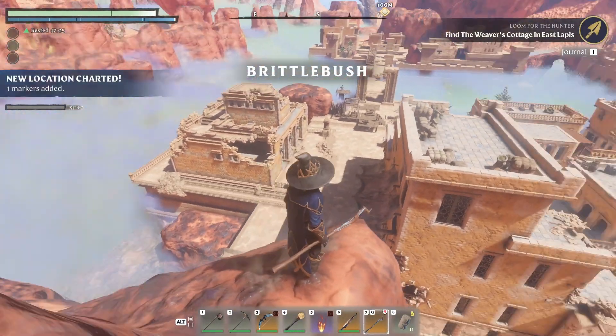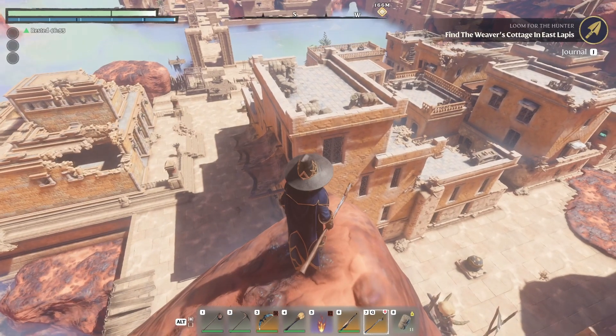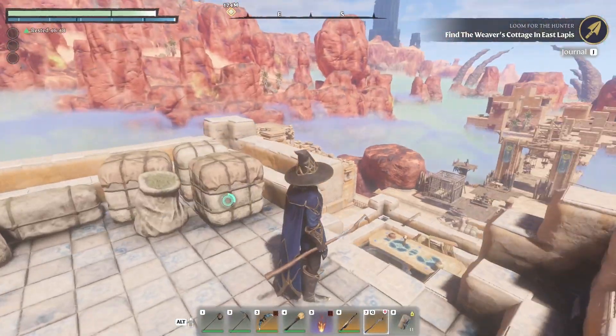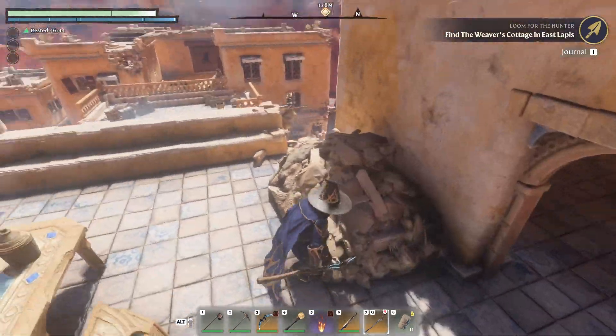So we've made it to Brittle Bush. We'll have a new marker added. This quest is over here somewhere. I think it's going to be here in the city or at least the path is. So let's go ahead and get started. We'll start on top of this one. I'd really like to break all this stuff down off camera just because we need tons and tons of fabric and materials.